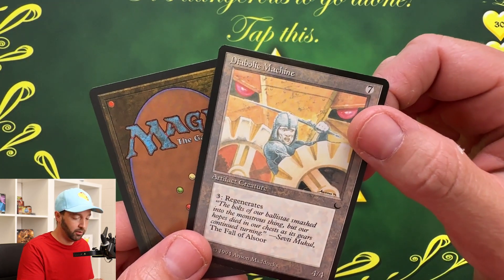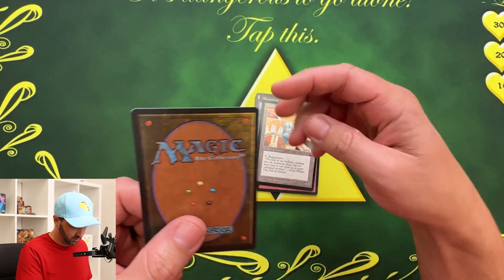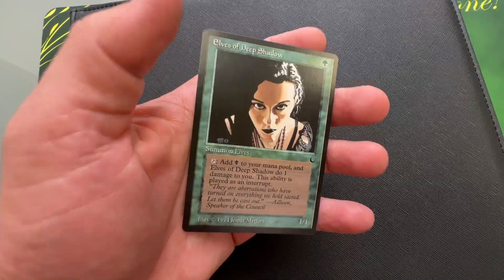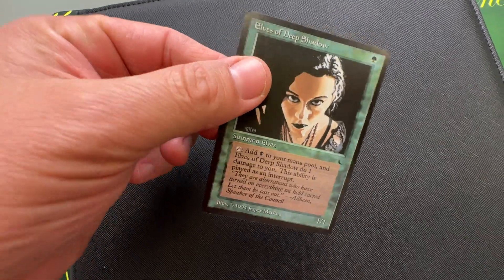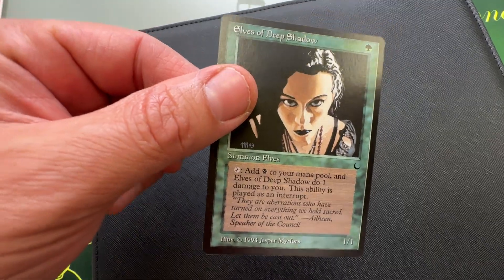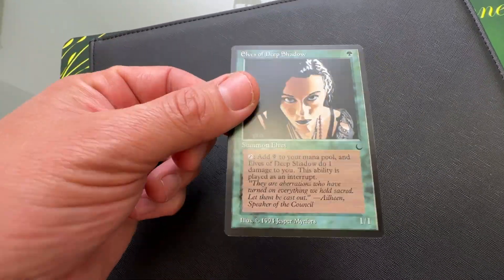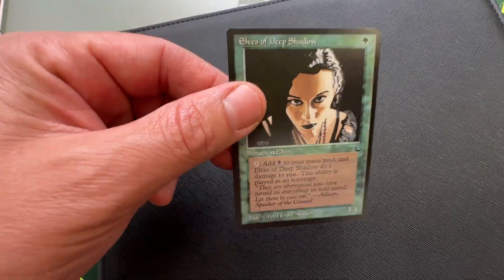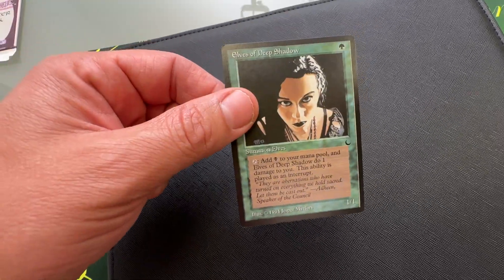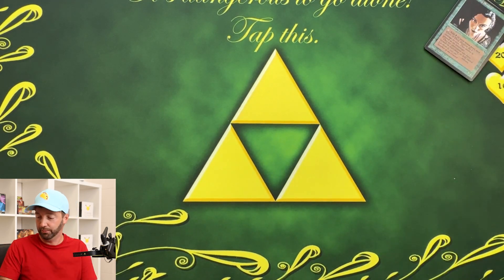The first uncommon is — ooh — Diabolic Machine. I've always loved the artwork on that. And Elves of the Deep Shadow — that's in the uncommon slot? Really? Side note, Elves of the Deep Shadow is a pretty fantastic card — one drop for a 1/1 and you get to play some black right away. This is way better than Diabolic Machine. I have a handful of these and I've seen it so often that I kind of forgot that it was more of a hit than it is.